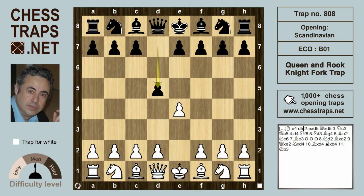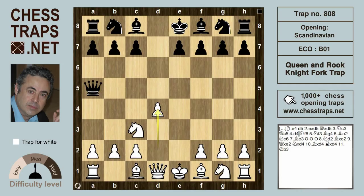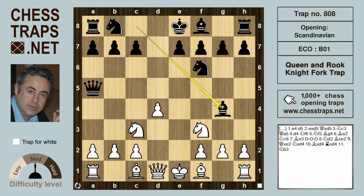After e4 d5 of the Scandinavian, white captures and queen takes on d5. The immediate knight c3 hitting the queen and the queen moves over to a5. d4 establishing a pawn in the centre and knight f6. Knight f3 allows bishop g4, pinning the knight on f3.